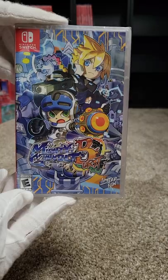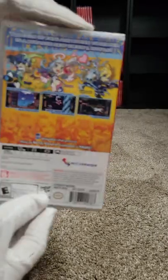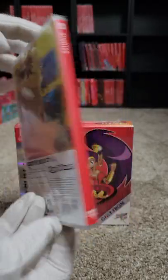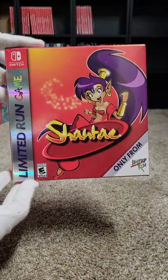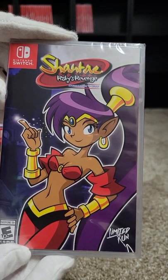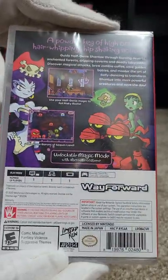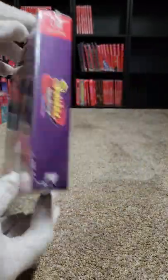At number eighty-two we have Mighty Gunvolt Burst. At number eighty-three we have Shantae, the original Game Boy Color one, and then we have the Game Boy Box Collection. We also have Shantae: Risky's Revenge Director's Cut at eighty-four, also with the Game Boy Color box collection.